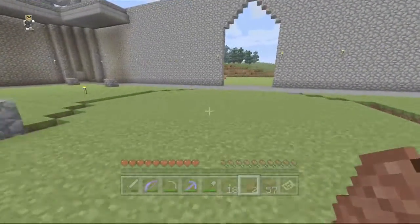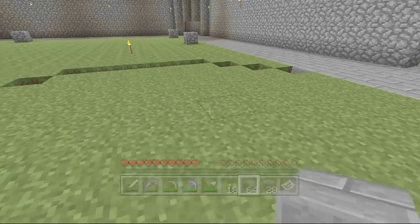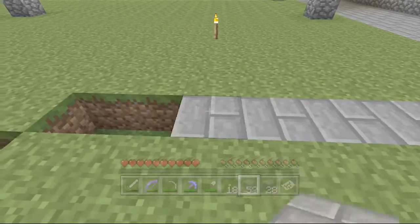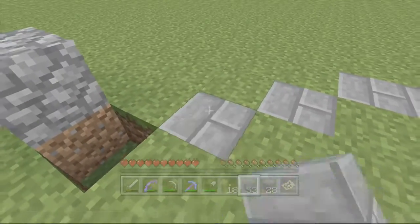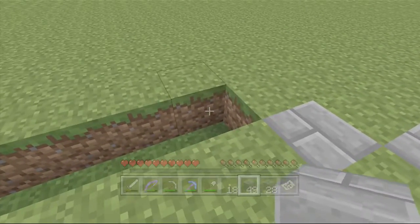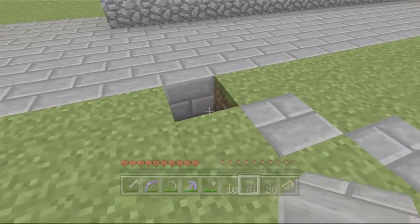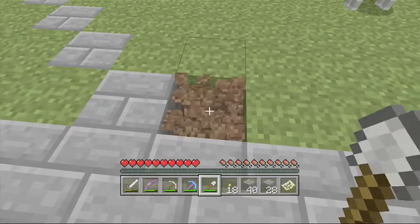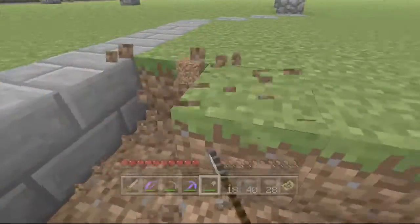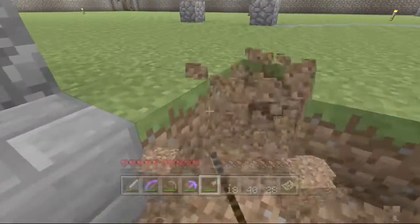We're going to get started by building sort of a fountain. I thought that might be a nice focal feature for us to work with. I did map things out just a little bit, wanting to make sure that I didn't spend too much time counting in this episode, because frankly, counting is not really all that interesting. We'll kind of mark out the area — mostly we're just going to build from our imaginations, which I think is a really great way to build.